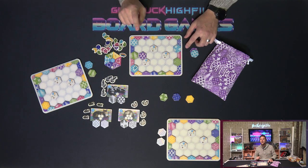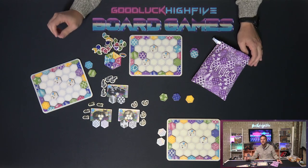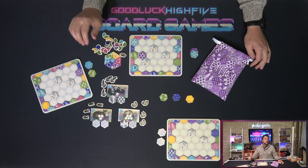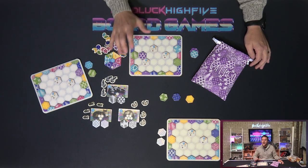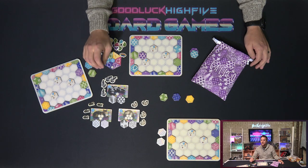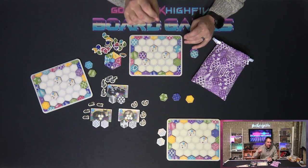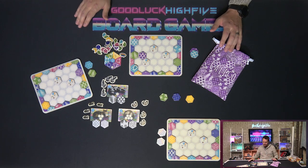Calico is absolutely phenomenal to look at. Beth Sobel is easily one of my top three board game artists working today, and her name on a box alone is worth a good long look. The completed quilts at game's end are eye-poppingly colorful, and a well-crafted board begs to be Instagrammed. The kitschy buttons and wispy cats only serve to endear me even more to my creation. It's so incredibly rare that a game can combine simple yet compelling gameplay with outstanding visuals, and Calico delivers here without question.